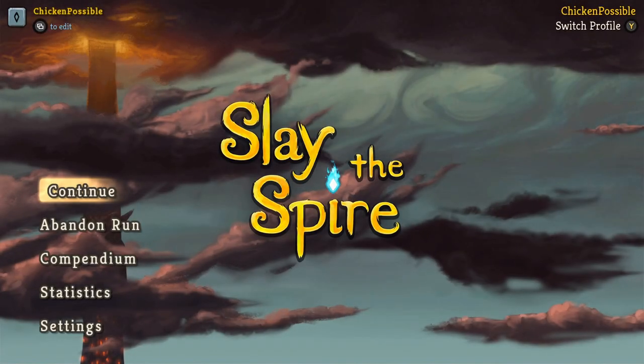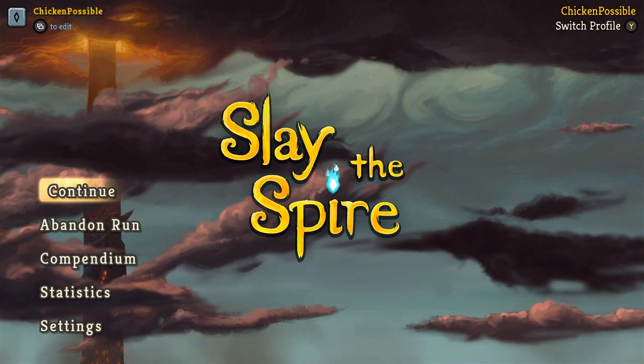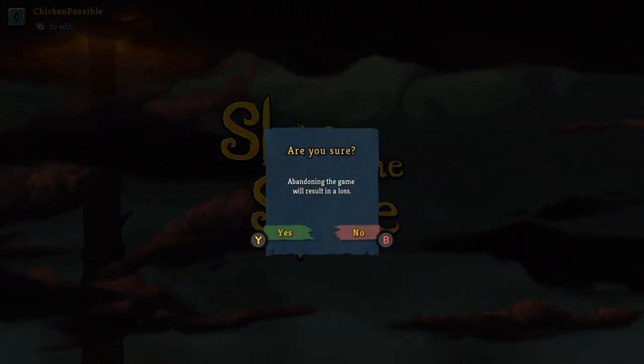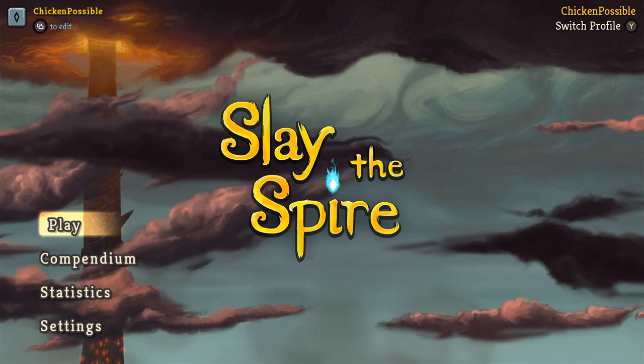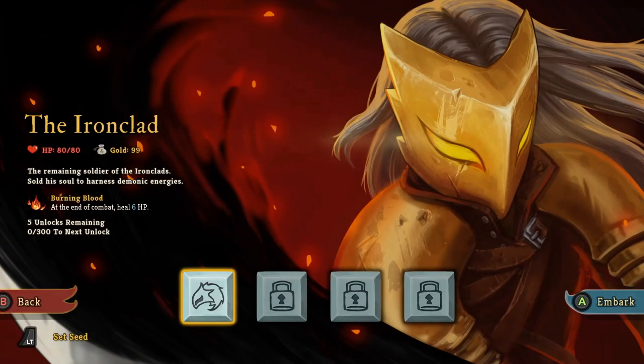Once we've got it loaded up, we'll go ahead and press A to get started. If you've done the quest previously in this game back in 2020, you may need to go ahead and abandon your run. So you'll just press Y to confirm on this screen, and then we can play and start a new game as normal. We'll just start on the standard difficulty and choose the Ironclad, which is the default warrior in this game. Press A to embark on our quest to slay the spire.